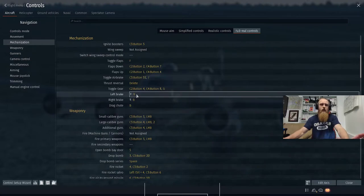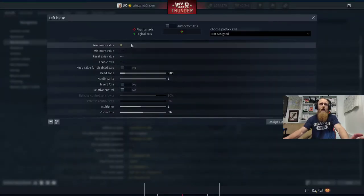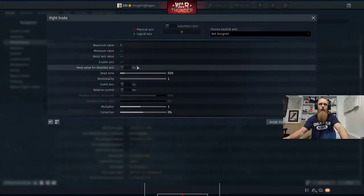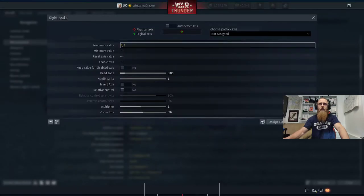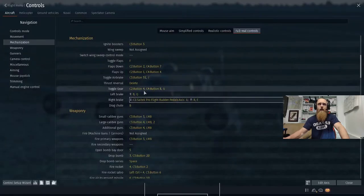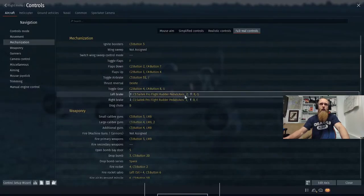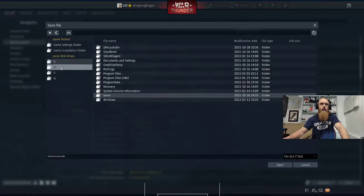What I want you to do is double-click on your left brake and put the maximum value as Q, which is also going to be your yaw left. Just go ahead and add that. So now your left rudder is also your left brake. Same thing for the right brake — double-click on that, give it E, which is your yaw right. So your right rudder is also your right brake. I'm going to bind my rudder pedals because I have those. If you have them, feel free to auto-detect axis and stomp on your pedals and you'll have your rudder pedals as well. But Q and E will work just fine for our purposes. Go ahead and save those controls.